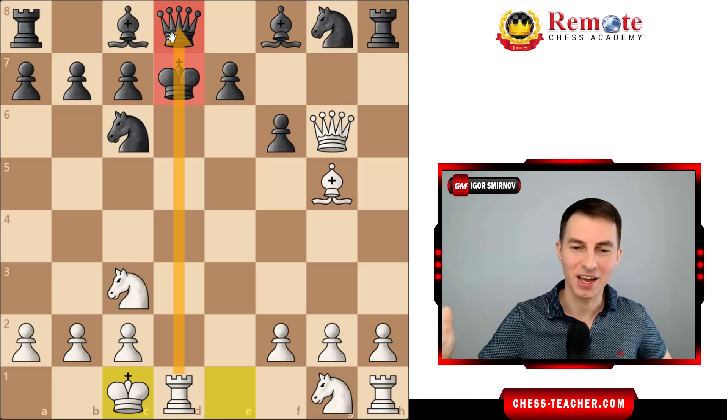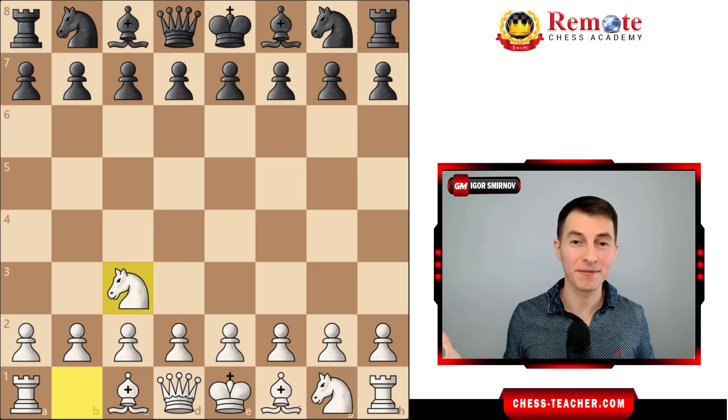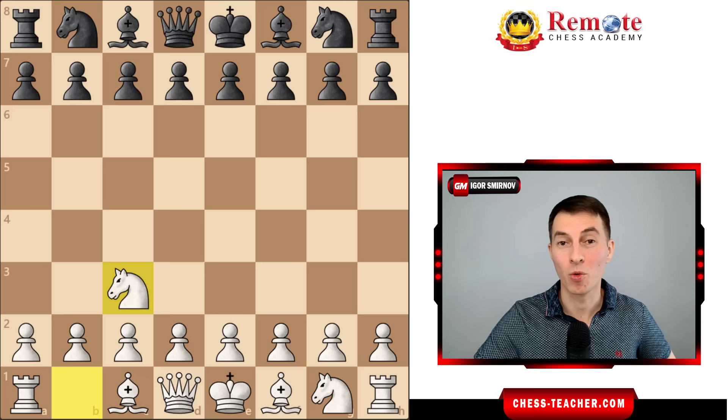Let me address a couple more questions that you may have, and after that you will have a complete all-round universal opening that you can play against any level opponent and it's going to work extremely well. So, knight c3 - we discussed that in most cases your opponents are going to play pawn d5, and we know what to do then.